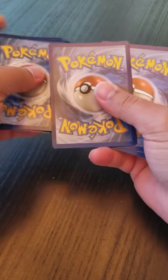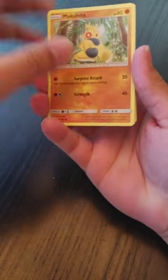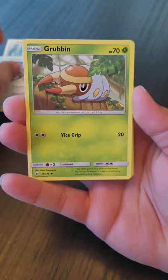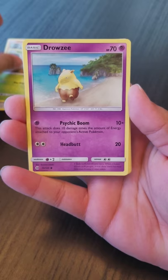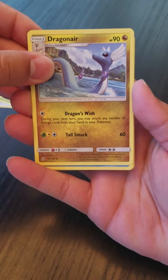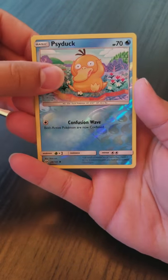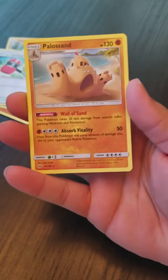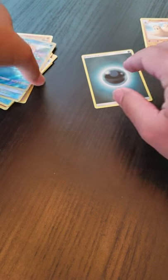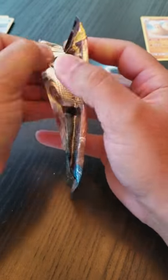I kind of saw it, that kind of ruins it, but whatever. So we'll do one, two, three — flip over the energy card and one, two to the back. So we have a Makuhita, Ferroseed, Grubbin, Drowzee, Crabrawler, Dragonair, Poliwhirl, Crushing Hammer trainer, a reverse holo Psyduck, and a Pile of Sand as our regular rare.